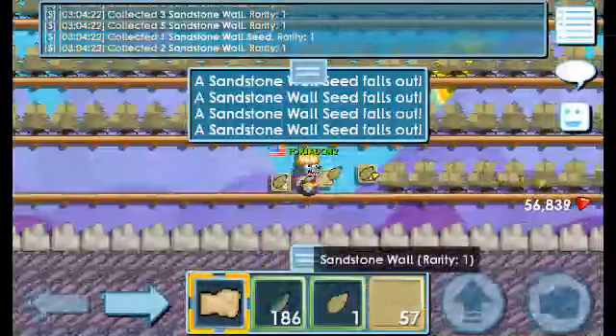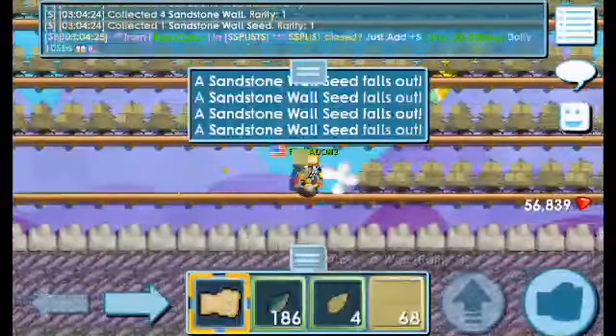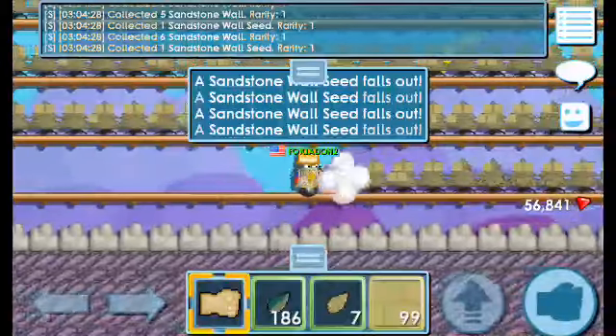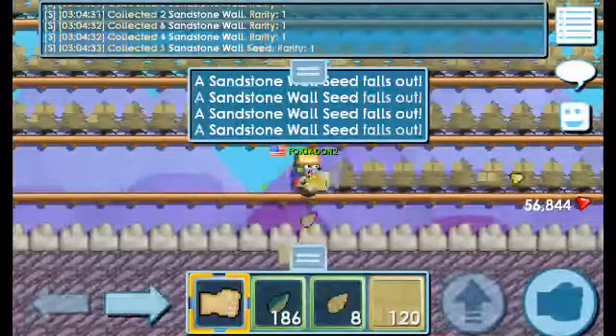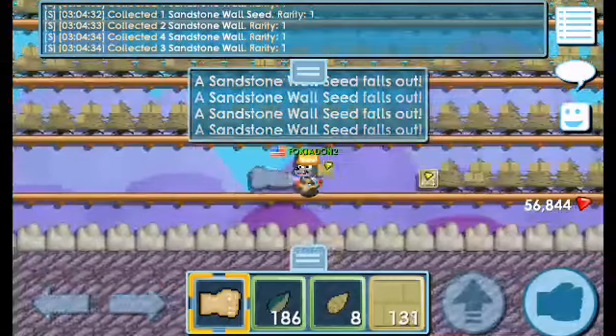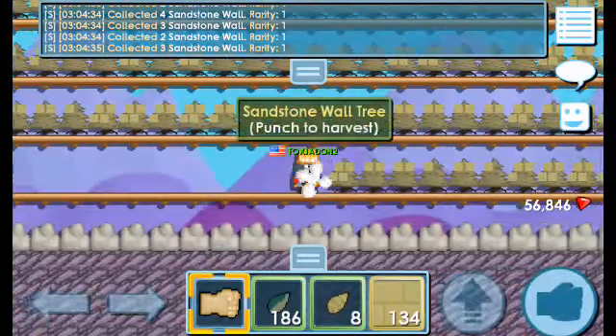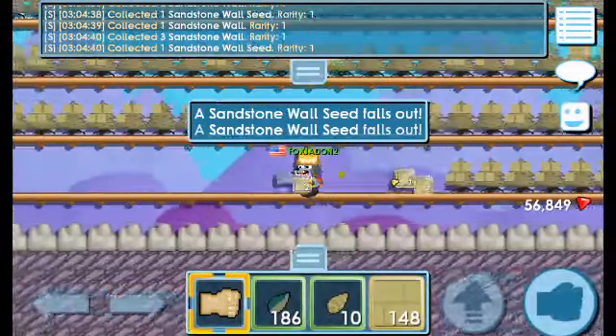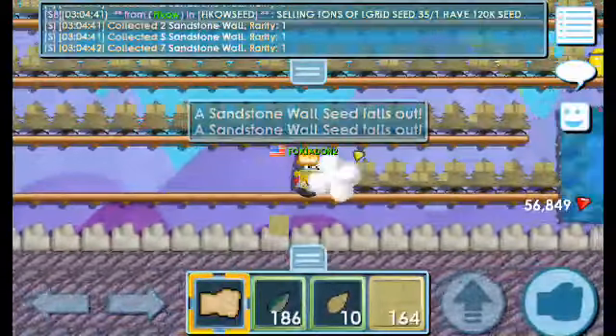After that, break every single block. When you have a nice amount of seeds and you're happy with it, try to sell them at 40 per warlock — that's how I sell. Maybe haggle up to 50 per warlock sometimes if you're in a quick hurry.